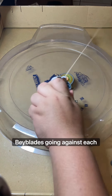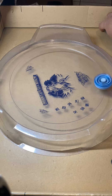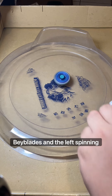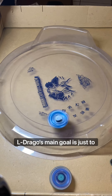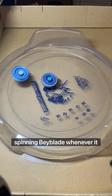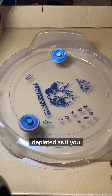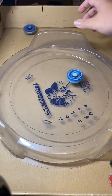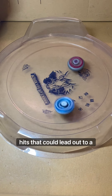Unlike two right spinning Beyblades going against each other — where every hit slowly depletes their spin — this goes both ways when a right and left spinning Beyblade clash. But for Meteor Eldrago, its main goal is just to knock you out. Because it's a left spinning Beyblade, whenever it hits a right spinner, its stamina doesn't get as depleted, allowing it to land a lot more hits that could lead to a potential KO.